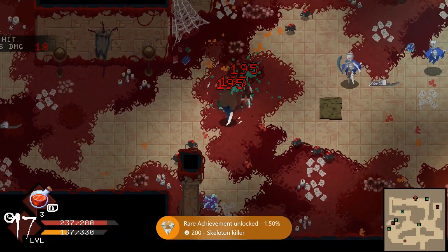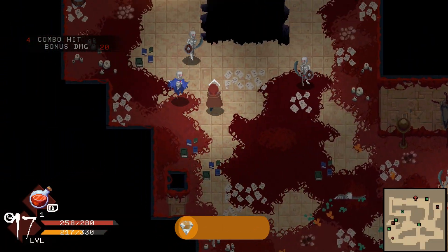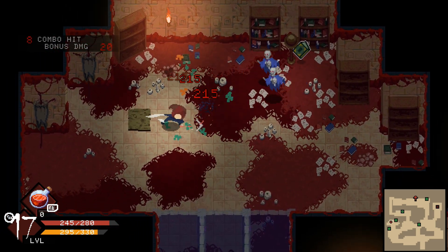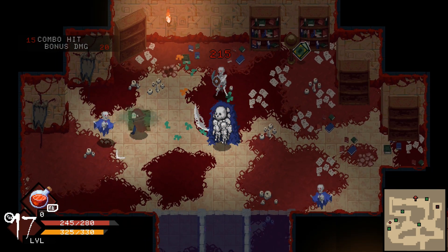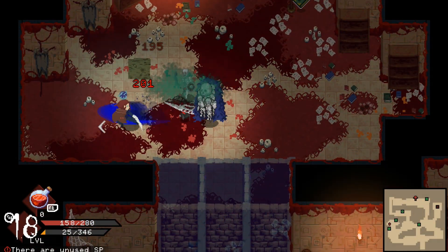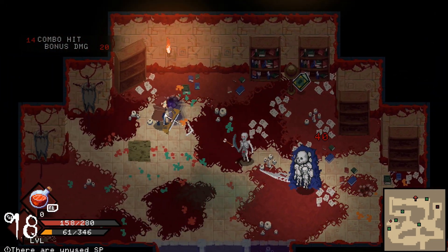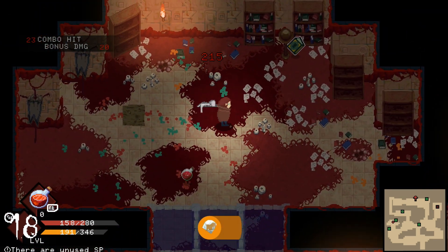Right here I finally got the achievement for killing 20 of the regular skellies. Once you have that, you can ignore all of the enemies and just make your way to the camp. Once you kill your fourth big skeleton, that'll unlock the final achievement and that'll be your full completion until the next title update.